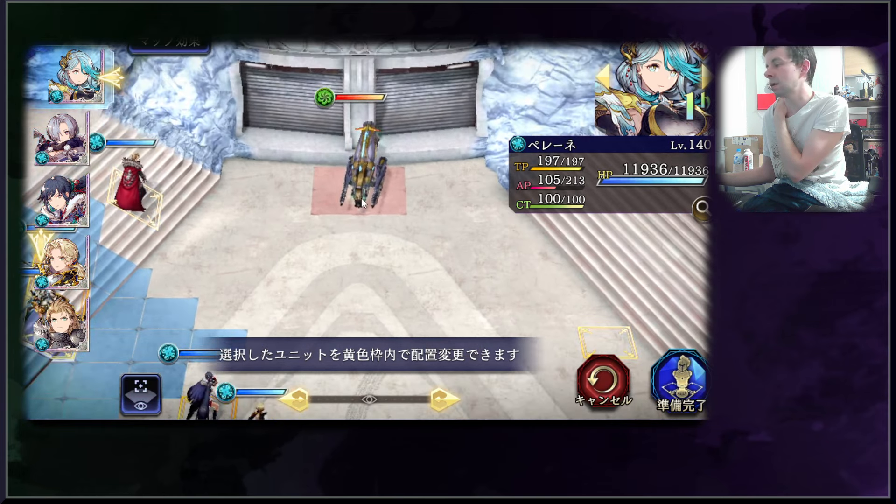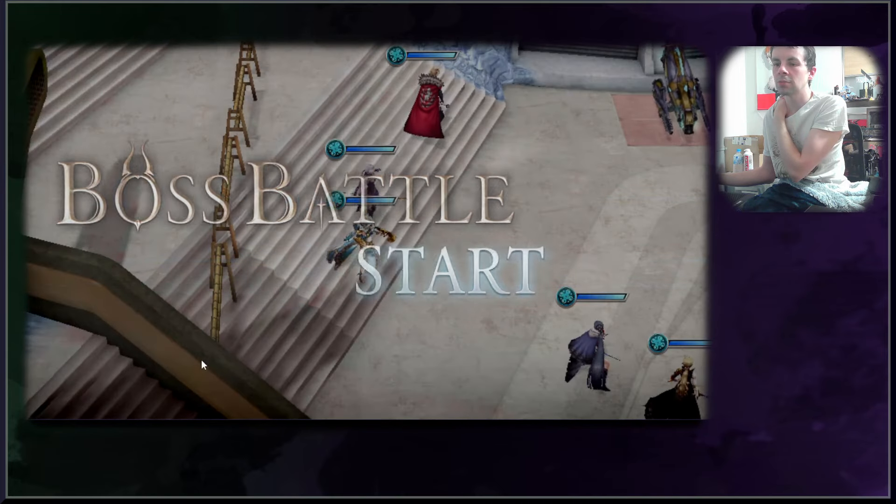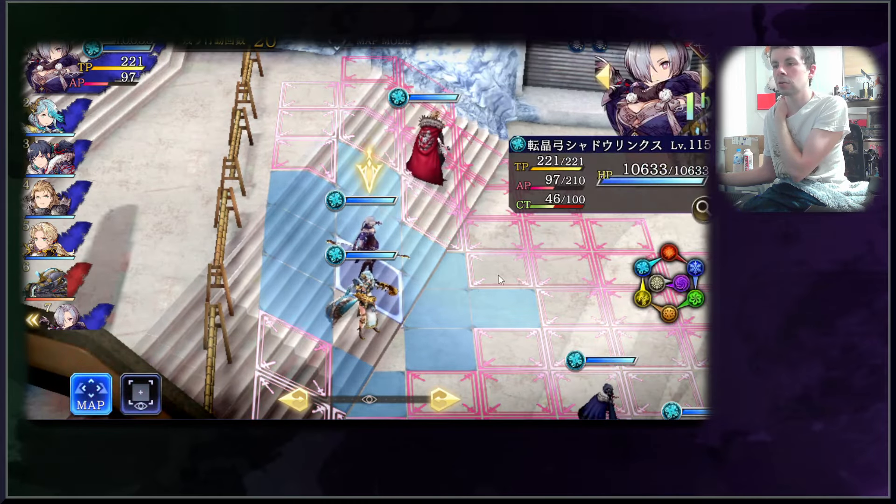Here he is at level one. Here are his stats — you can take a peek here — and his initial resistances. Remember that 20, 15, 10, 15.